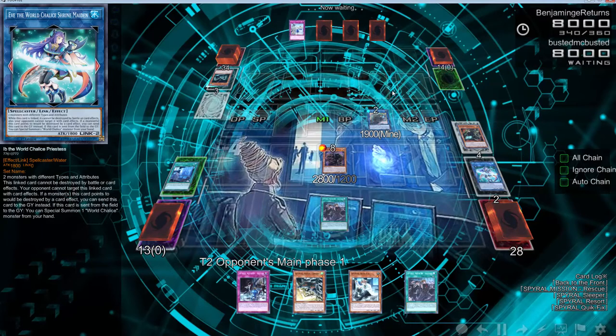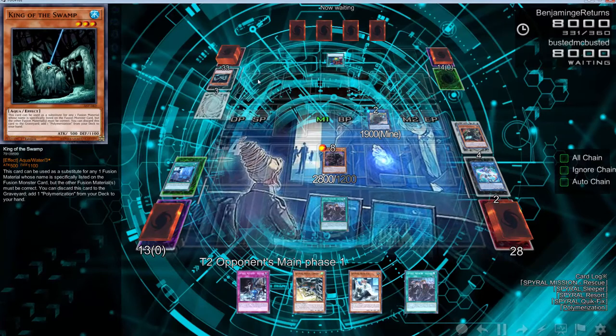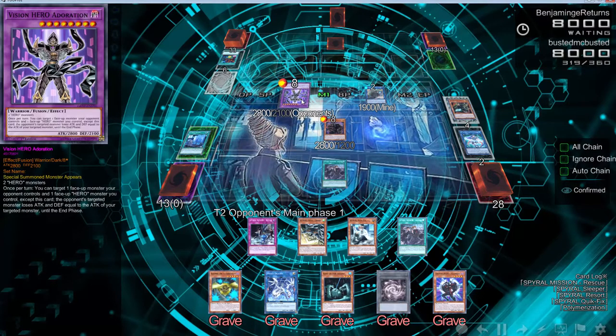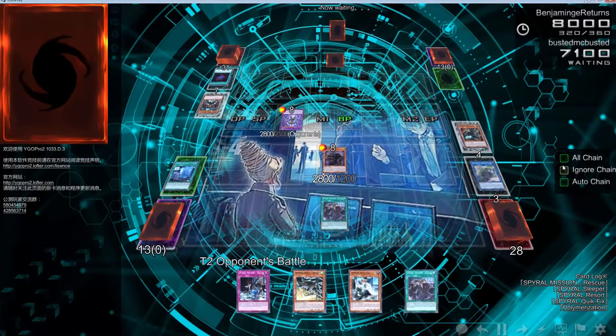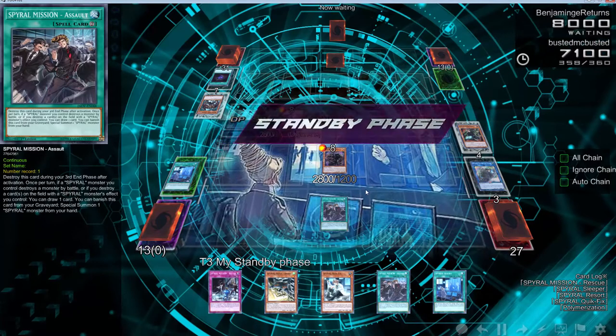We draw another Spiral Mission — this is really bad, we're drawing terrible cards. King of the Swamp, oh my god. He's got D Heroes — he might go into that one card that pumps up attack and pops stuff. If he kills this he blows up the board. Destiny Hero Dreamer — oh wait, he doesn't have it, he went into Racing. He shuffled his deck. He can target one face-up monster his opponent controls, but he can't do anything with that. Alright, he ends his turn.